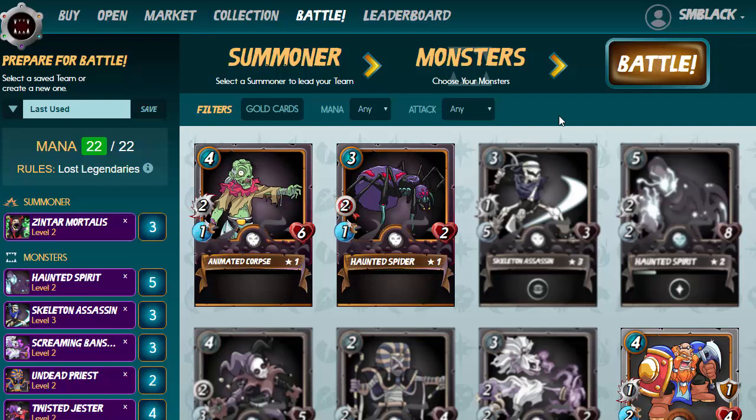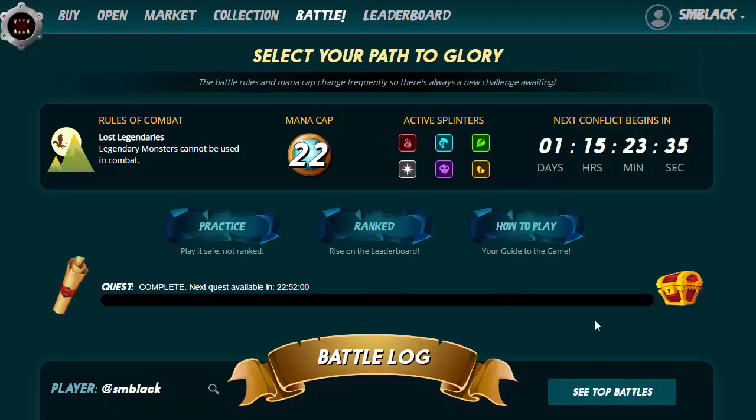I'm going to go off and play a little bit more Steam Monsters with this black team. I'm also going to give you a quick update on the other colors if you prefer the other splinters, and show you which are the best cards to purchase if you're going with the standard team plus another five dollars. Be back shortly.